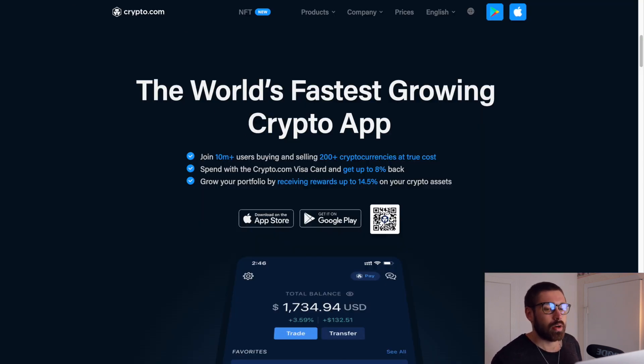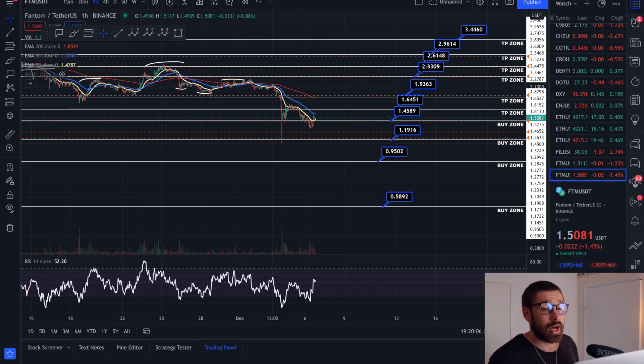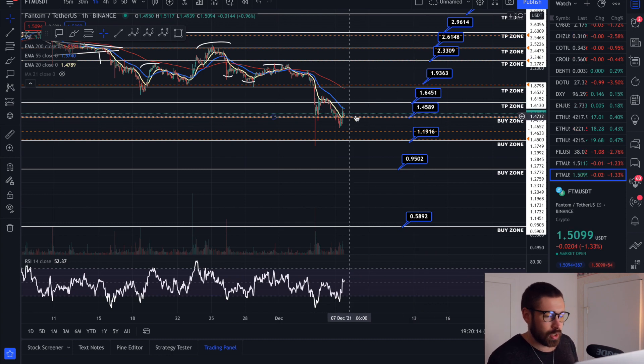Ladies and gentlemen, if you're new to Crypto.com, sign up to the world's fastest growing crypto app. You can grab one of the incredible Visa cards for cash back in crypto, free Spotify, Netflix, Prime, travel incentives depending on the level of card that you have — and $25 just for signing up through my referral.